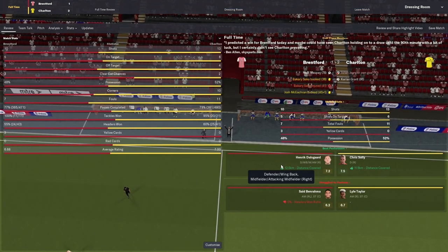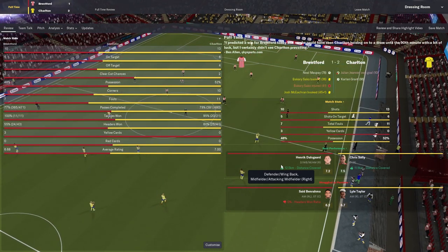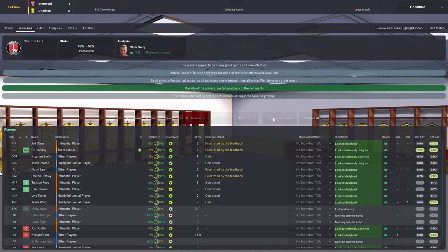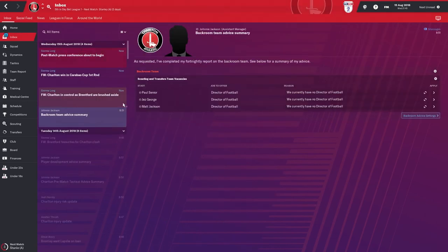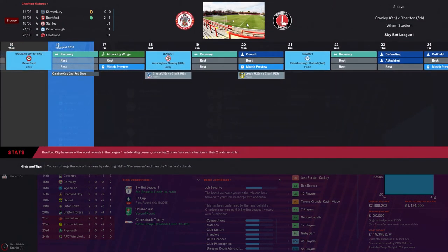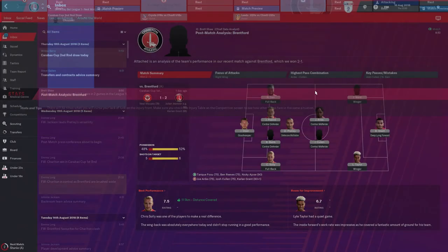From a cracking win at the start of the season against Sunderland, to a difficult draw at home to Shrewsbury last weekend, to now a fantastic away win at Brentford in the Carabao Cup first round - a much better end to this game than we probably really expected. We knew Brentford were going to be the favourites, obviously the stronger Championship team, but we have managed to get our name into the hat for the second round.